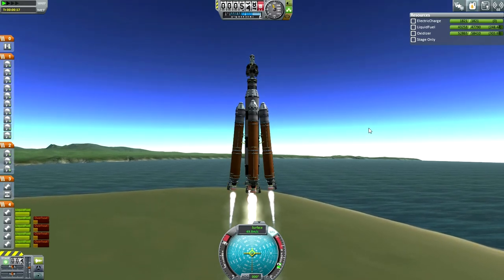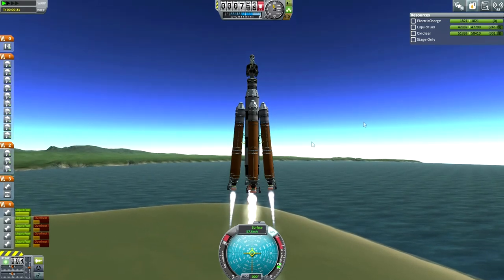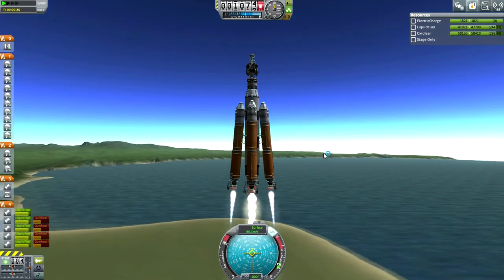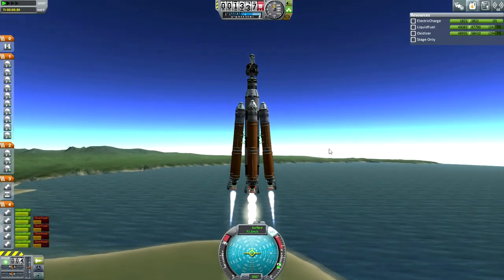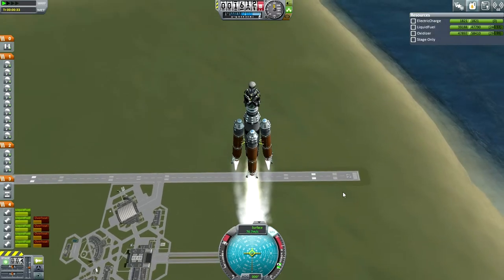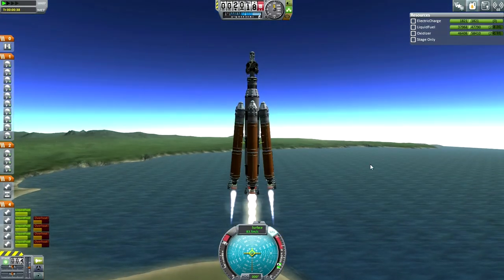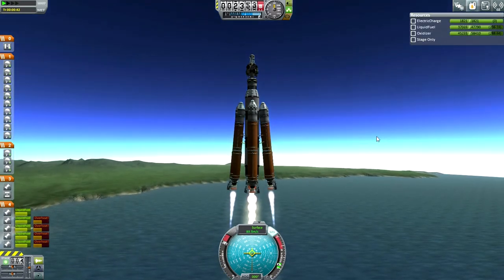But out of curiosity, let's see if it would be recoverable. Got overheating on the Mainsails because I connected them directly to the orange tanks, but I don't think that's going to reach critical levels. I wonder how much it's going to cost to fix the launch pad — I hope not too much. We've got plenty of funds, but all this testing is biting into our budget.